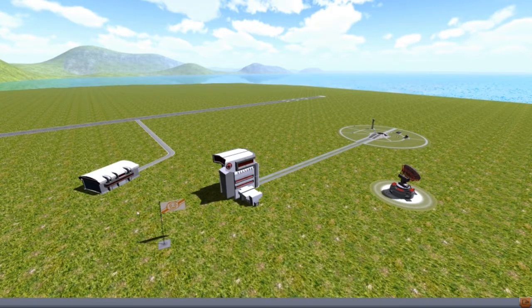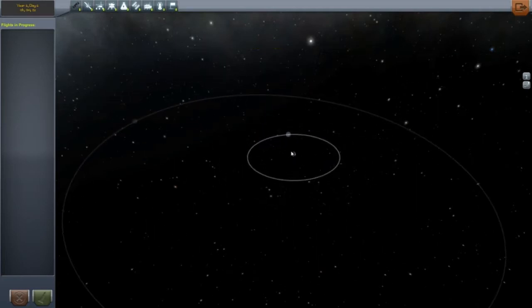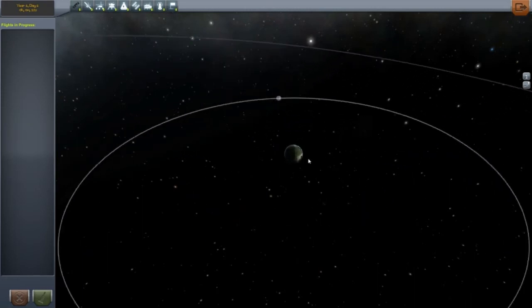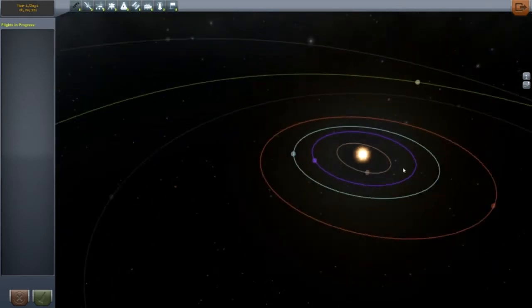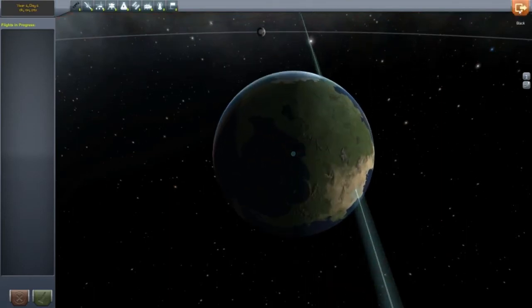So first of all, we get the Kerbal Space Center, which is just basically three important parts. You've got your tracking station, which shows you everything around. You've got Kerbin, which is kind of the equivalent of Earth. You've got the Moon, and then you've got Minmus, a second moon orbiting Kerbin. And then if you scroll up farther, you can see the rest of the solar system — the sun and all the other planets. But that is a long time in the future. Let's start back at home.